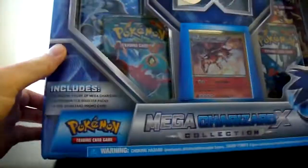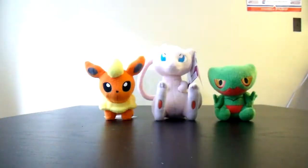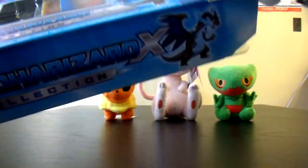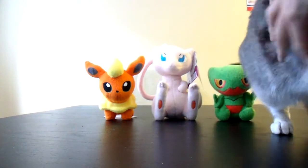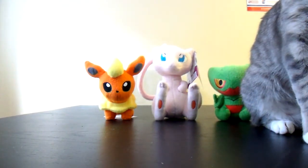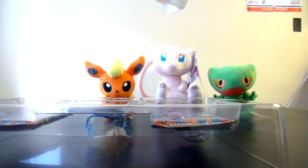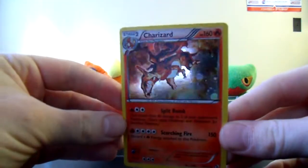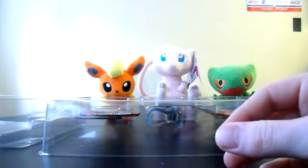Alrighty. Looks pretty cool. Actually, I haven't shown you the back or anything — there's the back, the sides. Let's pop it open. We'll pop the promotional card out. There's the nice holofoil Charizard. It's not a Mega or anything, just a normal one.